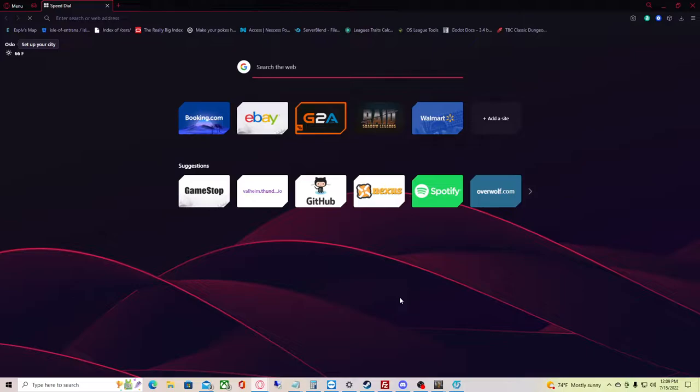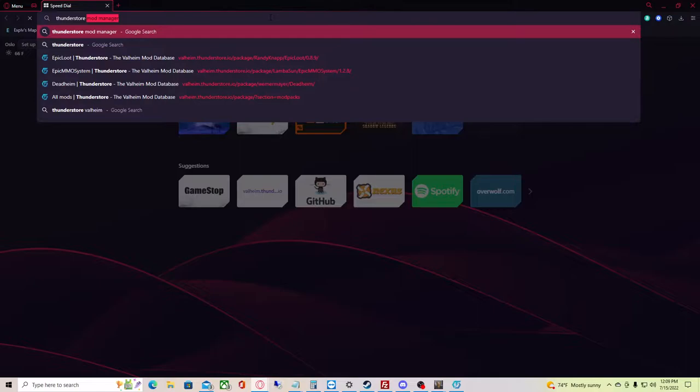Alright, what's up boys, Bs and Gs. So this is just a quick connect guide for how to get the mods and stuff, and I'll briefly show you a few things that are in there. We're going to go to Thunderstore Mod Manager.